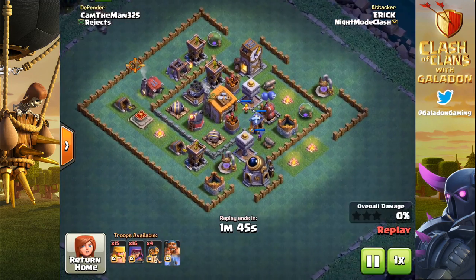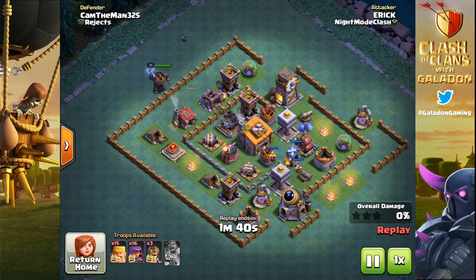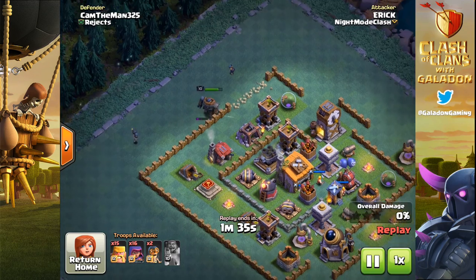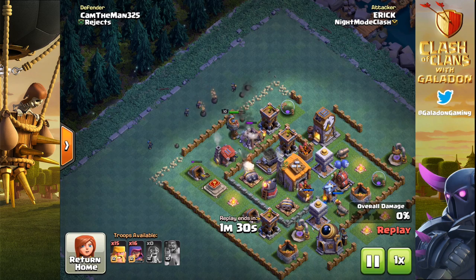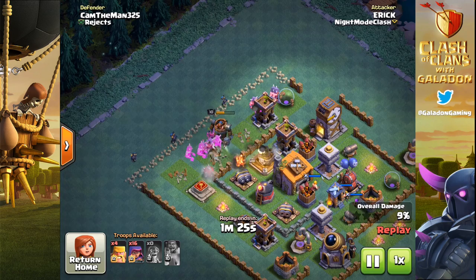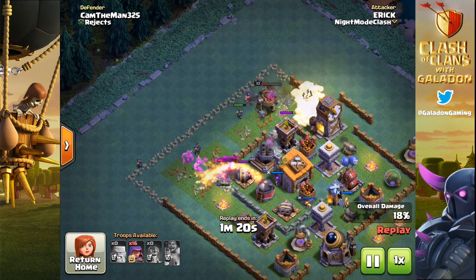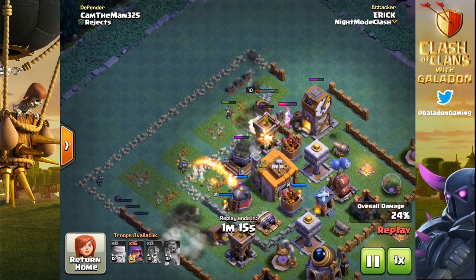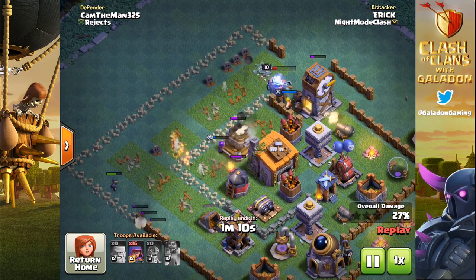Let's move on and check out Eric on the attack. He drops the battle machine first, making sure it picks up the attention of those long-range archer towers and the multi-mortar, then in come the bombers. Eric has brought one camp of barbarians and two of archers. We also see a variation with two camps of barbarians and one of archers, but that makes those final eight archers super critical. If you haven't cleared an open path to the town hall, the two-star is going to be a long shot.